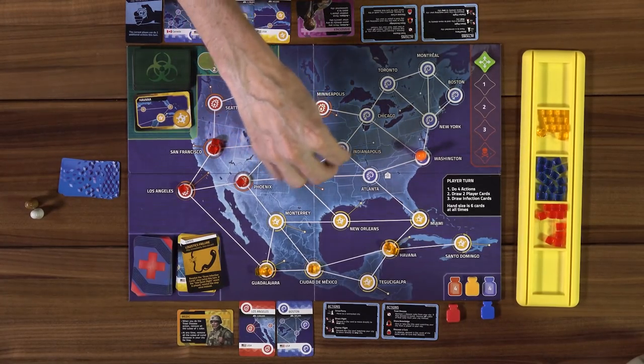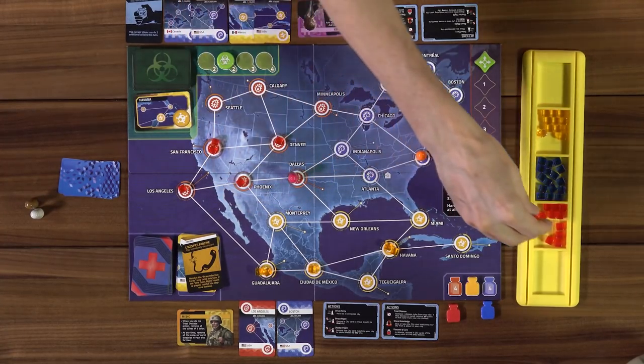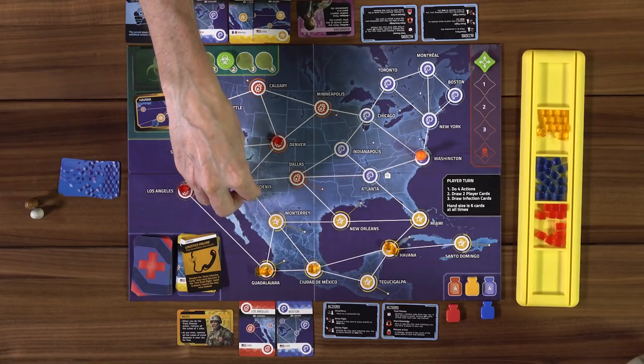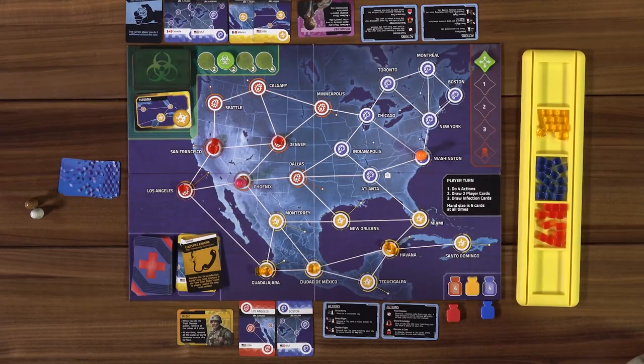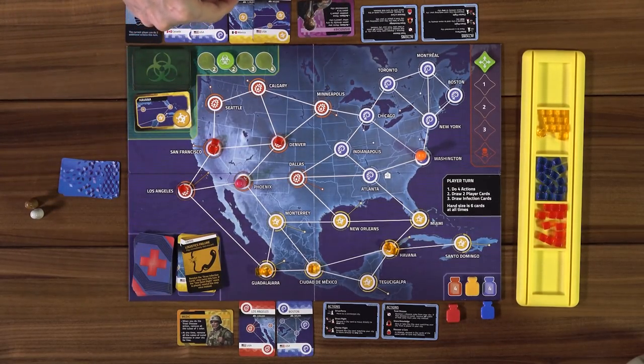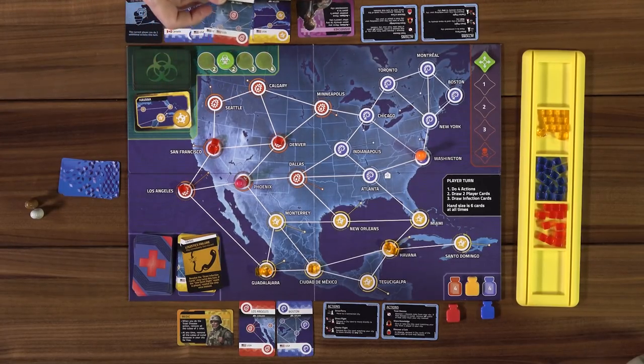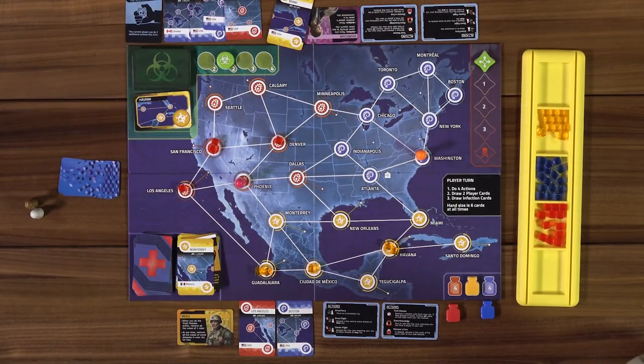I'm just going to head to Dallas and deal with the red there, then move to Phoenix and treat the disease — three actions. Draw two cards: Chicago and Denver. Now I have six cards so I need to discard. I'll keep Borrowed Time for when things get really bad and discard Monterey instead. Drawing infection cards: Calgary again with red, and Mexico City with yellow.